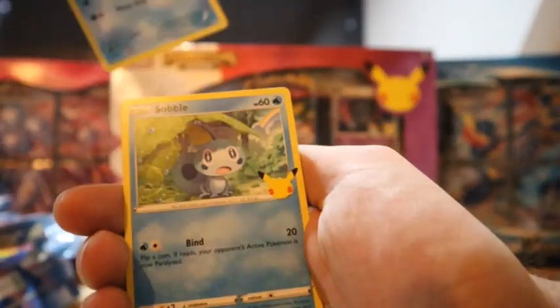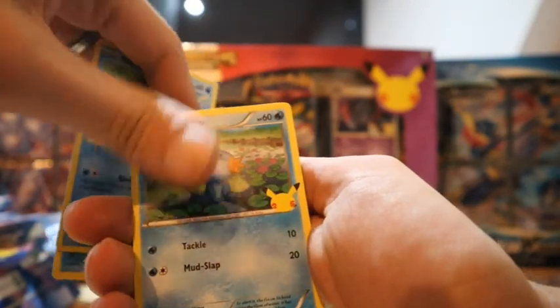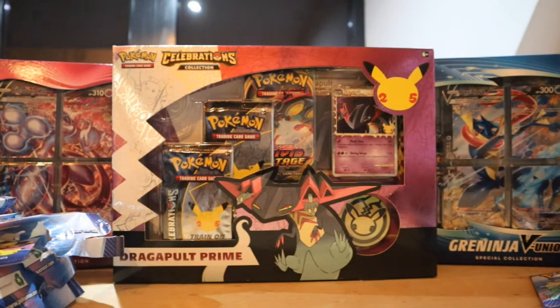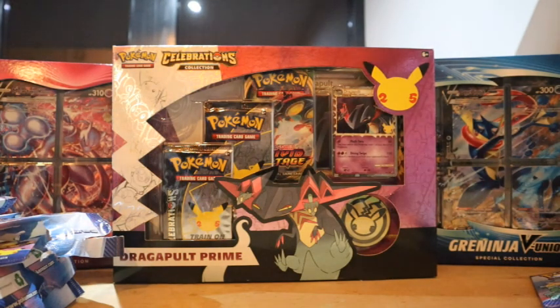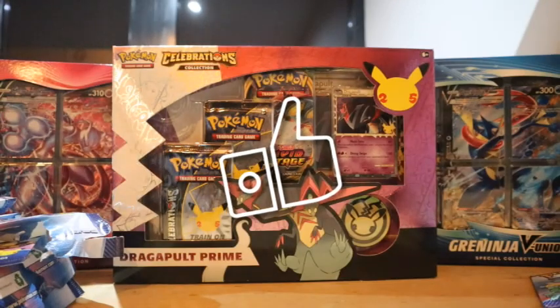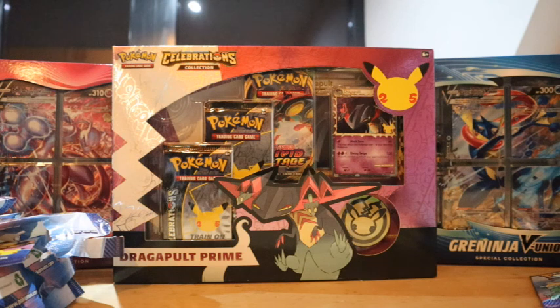Last pack of today: we have a Froakie, Sableye, Mudkip, and a Piplup — all water types! That's something. So that's where we'll leave it today. We still have a few packs to open in the next video and we'll put them in the binder as well. We hope to see you in that next video. For now, thank you all so much for watching. Don't forget to like this video, subscribe to our channel, and hit that bell icon if you want to receive notifications whenever we upload something new. Bye bye!